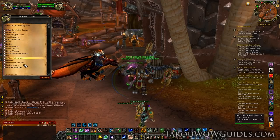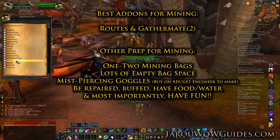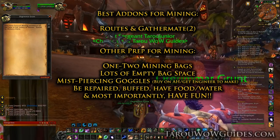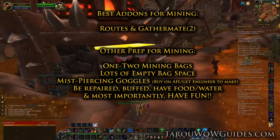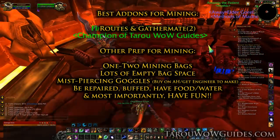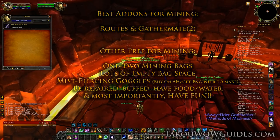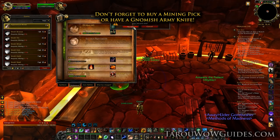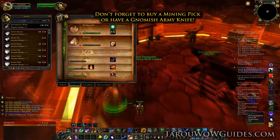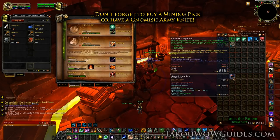Before you get started you'll want to download the addons Routes and GatherMate or something similar from curse.com, WoWInterface, or wherever you get your addons from. You might also want a few mining bags or at least have a lot of empty bag space. Then find a mining trainer and learn Apprentice Miner. Make sure to buy a mining pick from the supplies vendor — this will give you +10 to mining, and it's needed for following my guide, or you'll need to get an extra 10 points before leaving a zone.